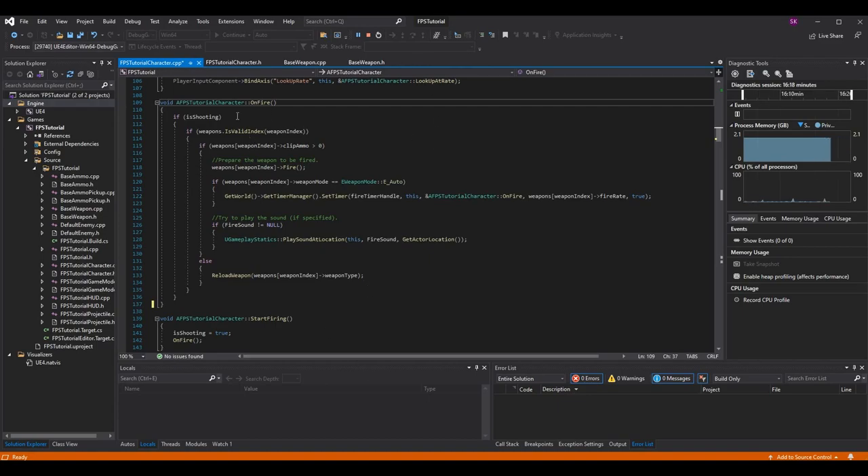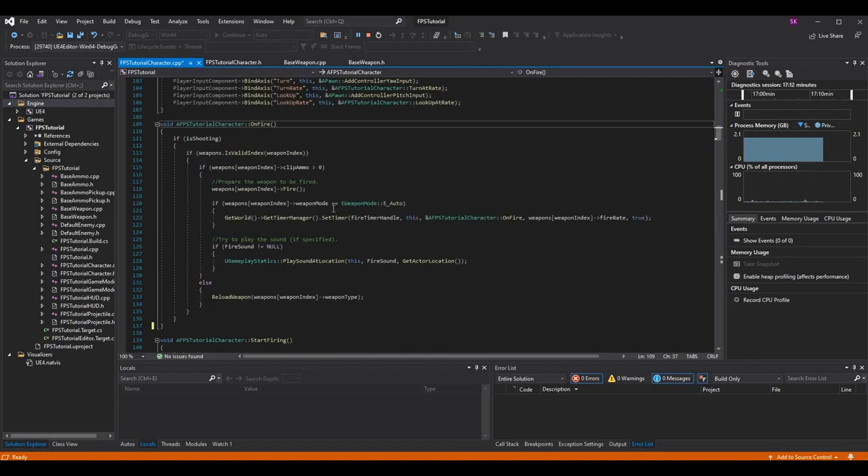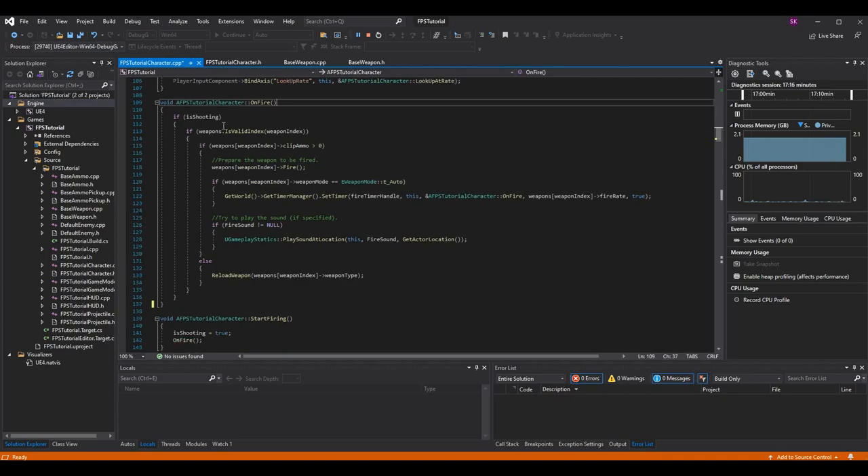In on_fire I basically check if the character or player is choosing to shoot right now. is_shooting is determined by: when we press the button we want to shoot, we call start_firing, set is_shooting to true, and call on_fire. When we stop firing - when we release the shoot button - we set is_shooting to false and invalidate the timer handle. Invalidating the handle essentially means it stops the operation it's doing and cleans it up.